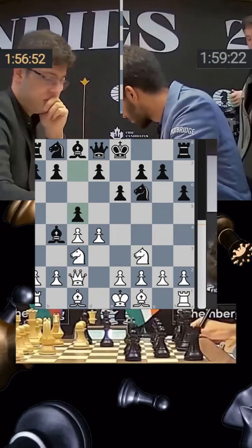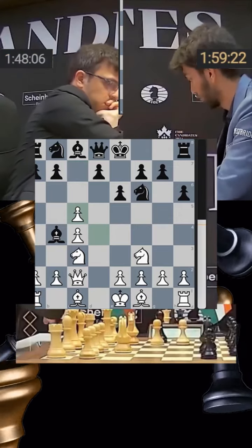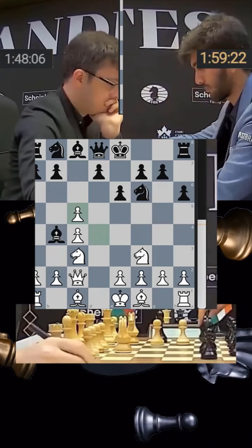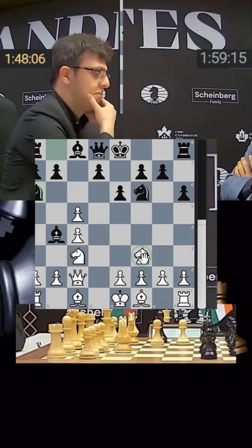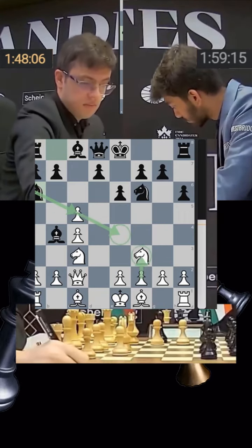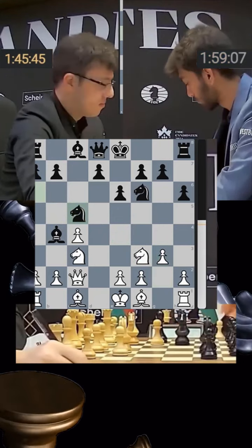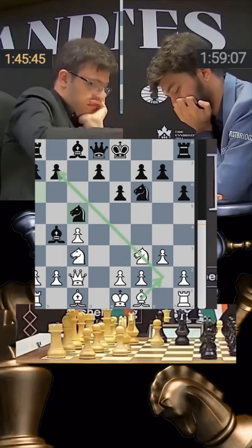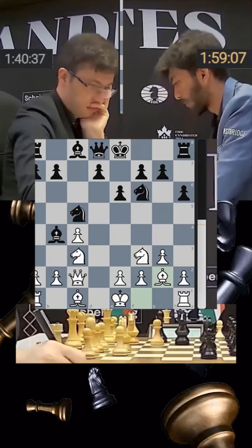Gukesh is well prepared; he strikes in the center with c5. Nijat takes, and one thing to notice slightly in black's favor is that this knight is already developed on f3. If it were not, after knight c5, knight e4, you could put your pawn on f3 to limit those knights from c5 and f6. Gukesh takes, and this bishop will be well placed on the long diagonal.